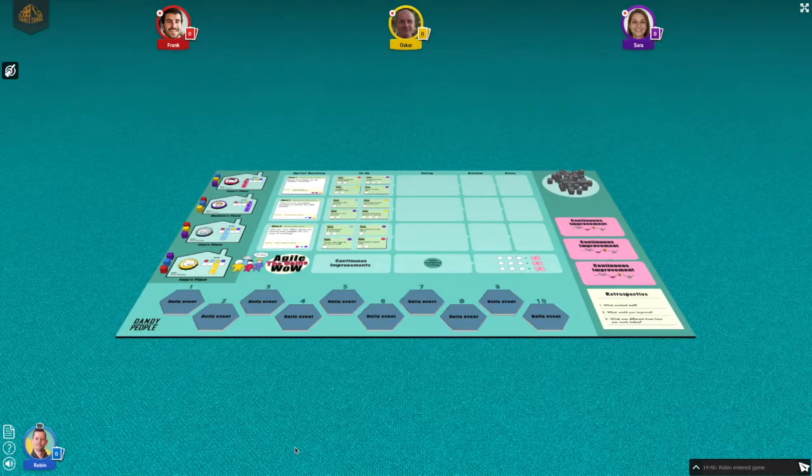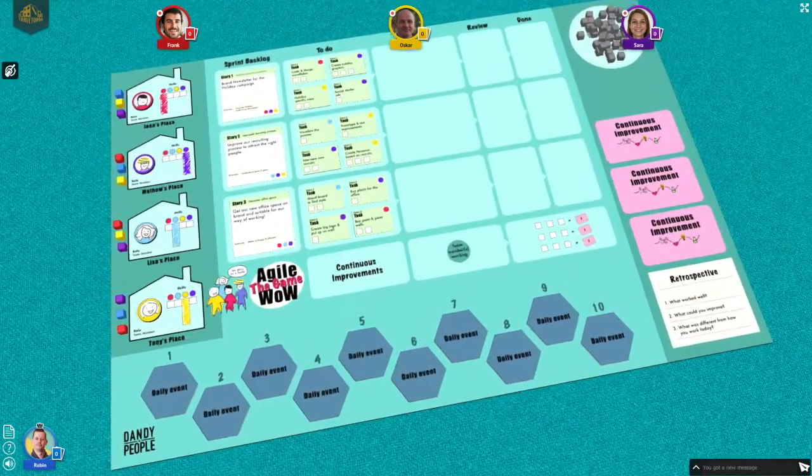Hi and welcome to this introduction to Agile way of working, the game. You will be playing a member in an agile team of four, trying to complete the work plan for the next 10 days. You need to use both teamwork and continuous improvements to be truly successful.